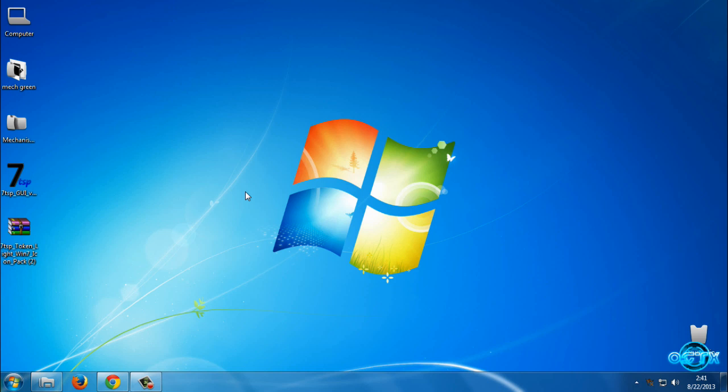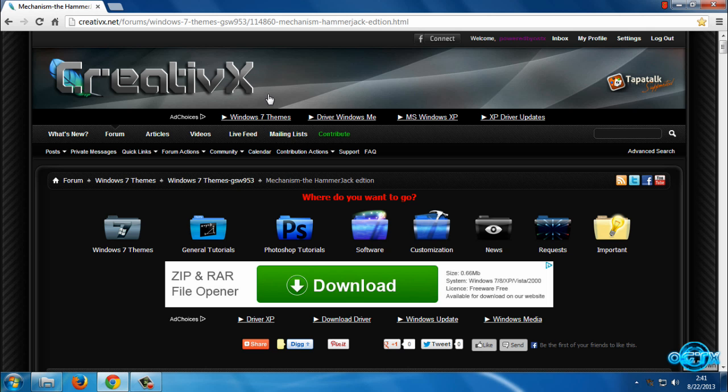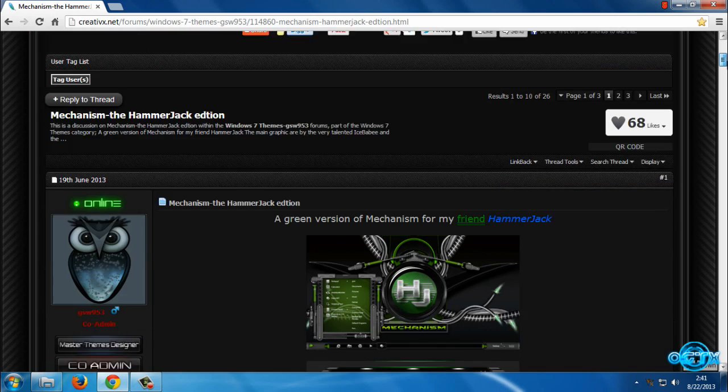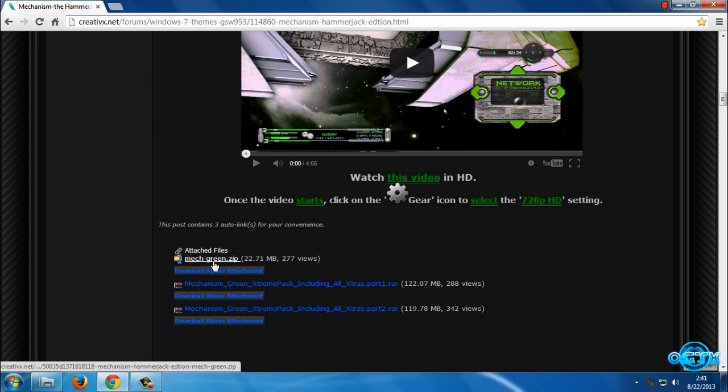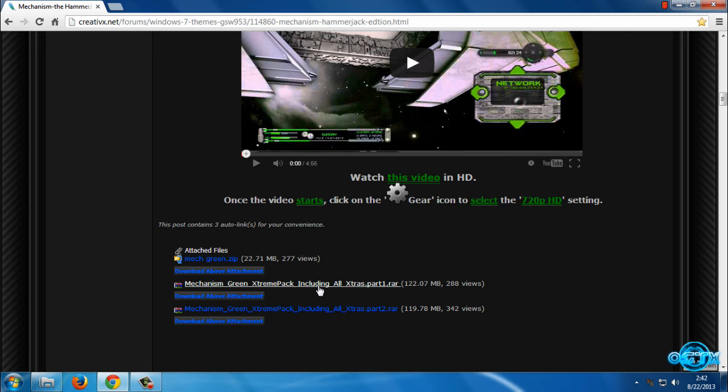First I'm going to show you how you can download this theme and how you can download Mechanism Green Extreme Pack including all extras. Open the link in the description below. If you want to download this theme and the extras, you need to make an account on CreativeX. Once you have an account on CreativeX, open that link again, scroll down until you see the first Thanks button, and press it to see the download links.